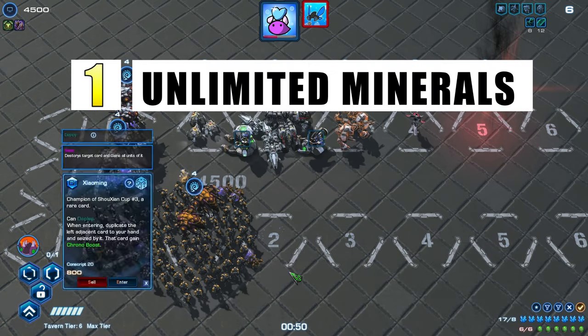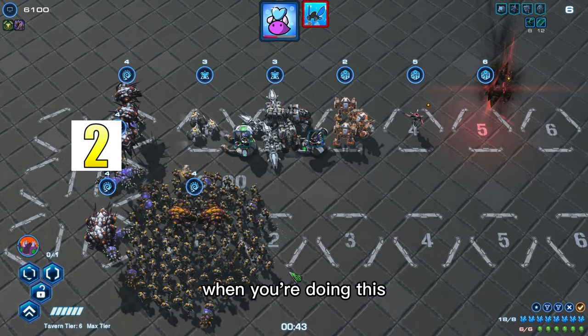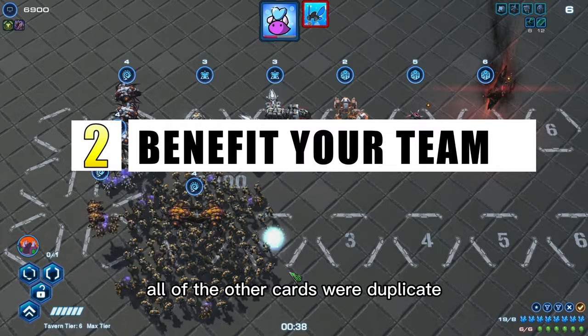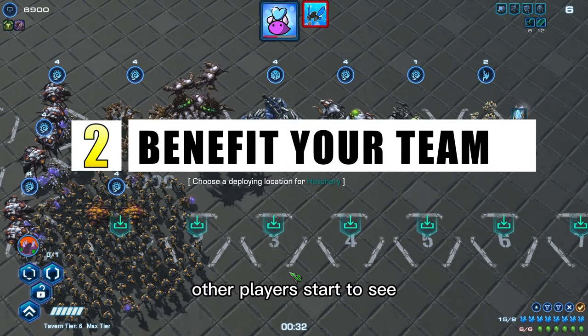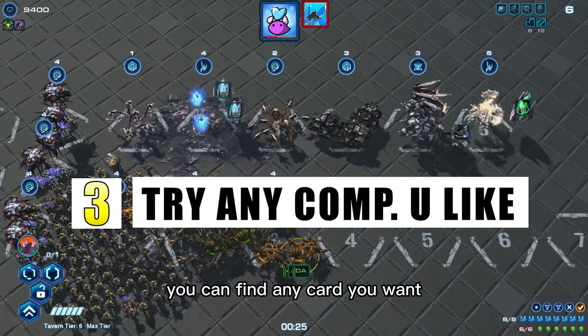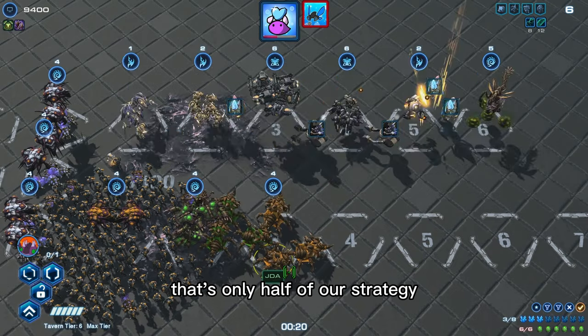This is really powerful because of three things. One: during this process you generate minerals instead of spending any — theoretically you now have infinite resources, though you're limited by time. Two: after the first pair of Xiaoming and Overseer, all other cards duplicate and get added to the card pool, so other players start seeing a lot of these cards. Three: you're already at max level and can find any card you want.